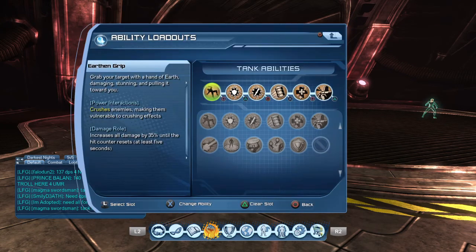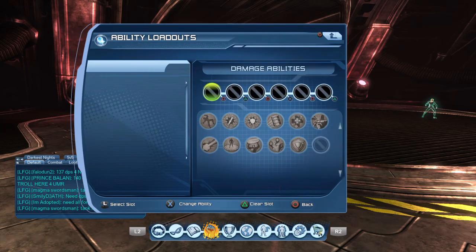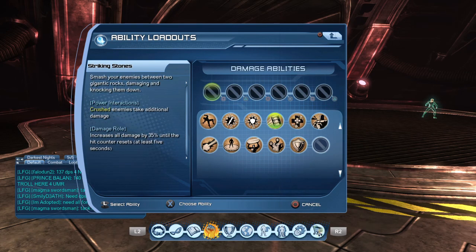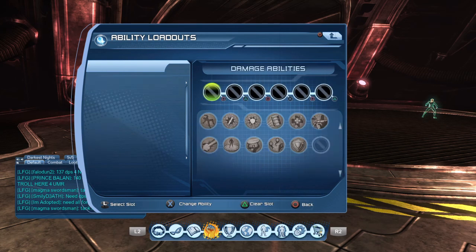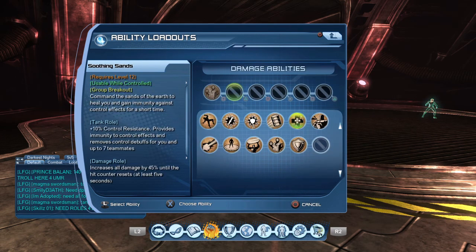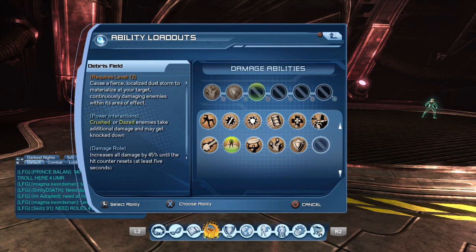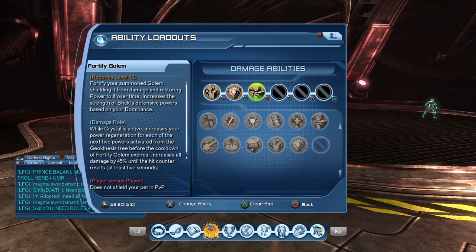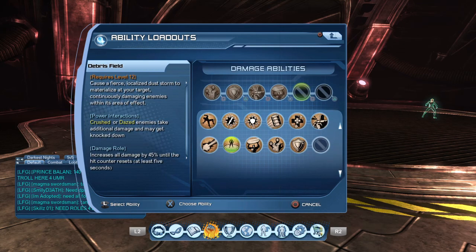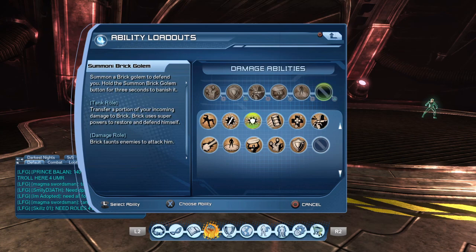Let's get into the loadout. The first power is Totem, then Reinforce, Fortified Golem, Rumble Crush, Debris Field, and your Crystal. So this is a Crystal loadout.